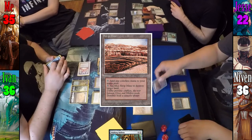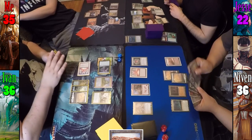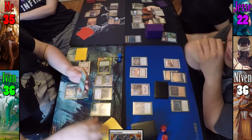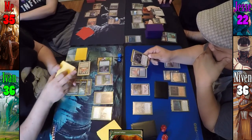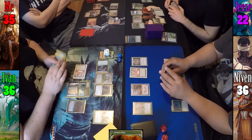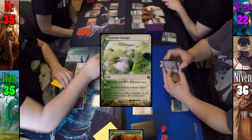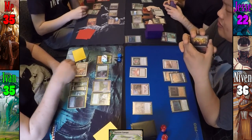On Niven's upkeep, Dark Confidant reveals Strip Mine and he takes 0. He plays Strip Mine for his land drop and passes to Ivan. At the end of Niven's turn, Ivan flashes in Stonecloaker. This triggers Karametra but Ivan can only look at the top 4; he does find Dryad Arbor and puts it into play, which triggers Tireless Tracker for a clue. Stonecloaker resolves and exiles my Krark-Clan Ironworks. Ivan then returns Stonecloaker to his hand. Ivan then plays Horizon Canopy, getting another clue from Tireless Tracker. Moving to combat, Ivan swings Tireless Tracker at Daretti and I animate Inkmoth Nexus to block it.